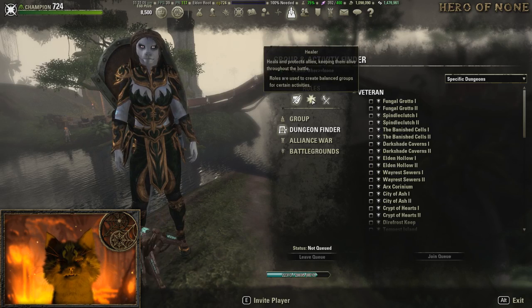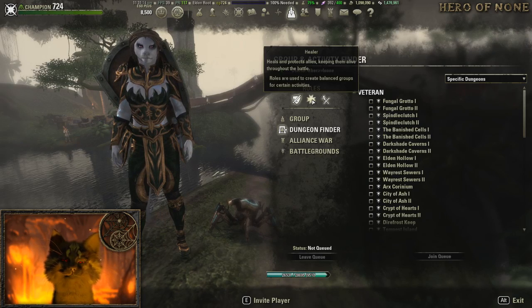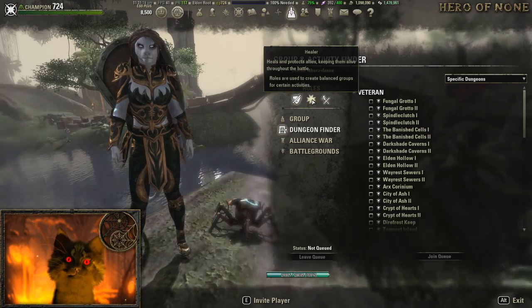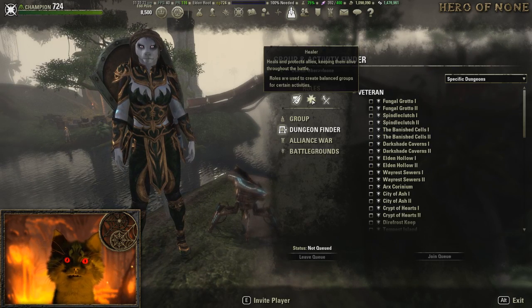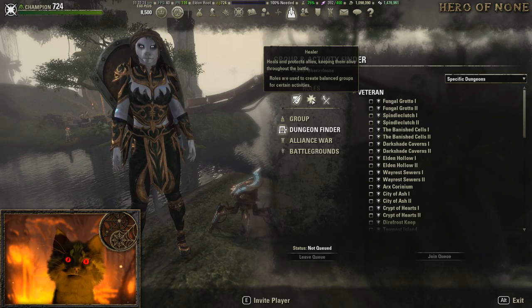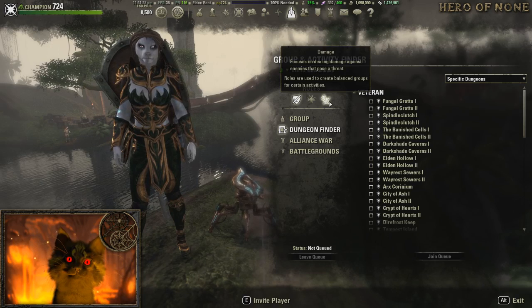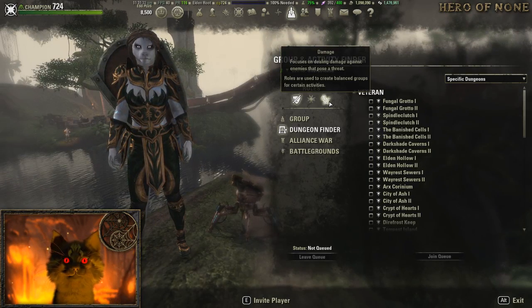Next you have healers. Your primary role as a healer is keeping the group alive — giving heals, doing preventative healing if necessary. You can also do DPS if you have time, and tank a little if you need to if the tank goes down, but your primary role is keeping the group alive and buffing them.